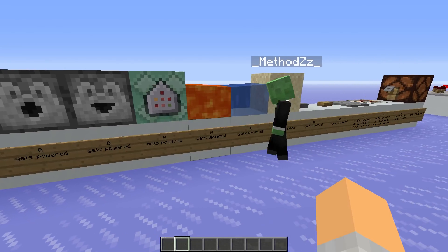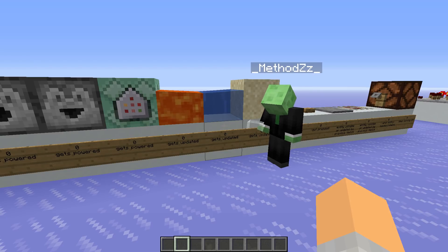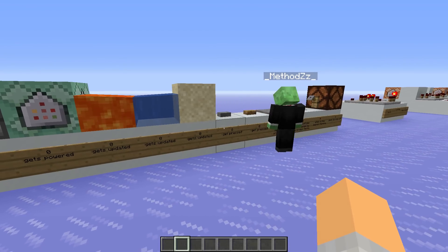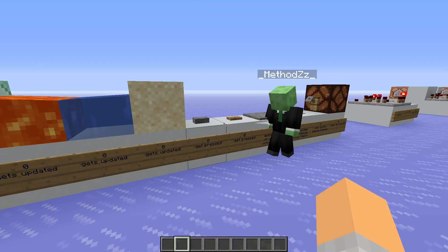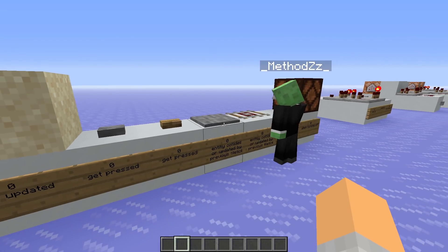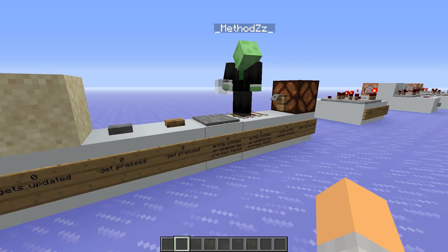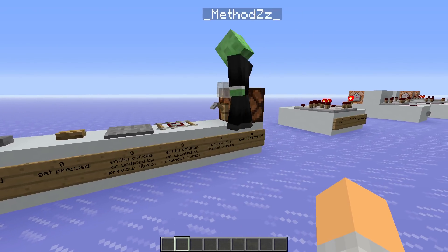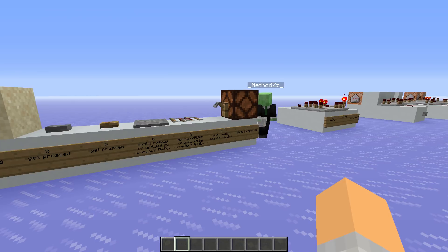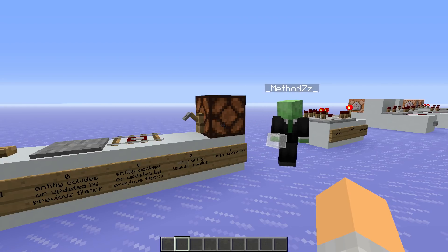Then we have some more obscure ones like lava, water, and falling sand — they create a Tile Tick when they just get updated, so for example a block update. Then we have buttons: buttons create a Tile Tick when they get pressed. Pressure plates and detector rails create Tile Ticks when they get triggered by an entity — for example, I walk on this pressure plate or a minecart drives on top of it. Tripwire hooks do it when you actually depower them, so if there was a string here and I left the string, it would create a Tile Tick. And the lamp creates a Tile Tick when it turns off — which is not when you depower it, because the lamp stays on for four more game ticks.